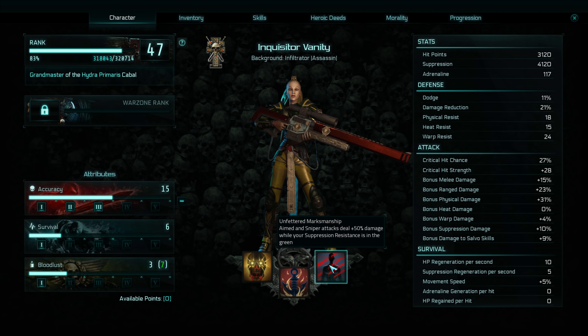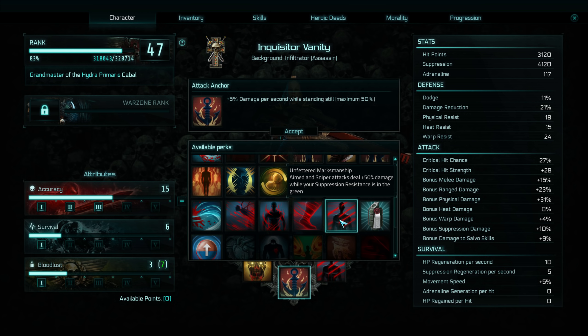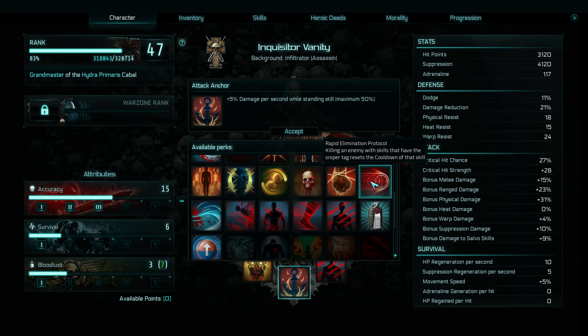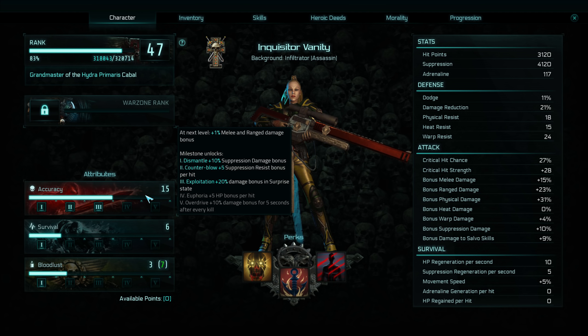We'll talk more about that when it comes to actual rotations. Aimed and sniper attacks deal plus 50% damage while your suppression resistance is in the green — I feel this is mandatory for this build because it's quite easy to keep your suppression status green with the play style I'll be recommending. I'm also going for plus 5% damage per second while standing still, which probably isn't the best choice because you have to stand still for a while for it to stack up, but it reminds me to use the cover system. 10% critical hit chance would probably be a very good bet, or something semi-defensive like hazard stimulation. Another one I might recommend is the sneaky one where killing an enemy with a sniper tag skill resets the cooldown of that ability, but I'm going to stick with this because I'm going to be using the cover system a lot.